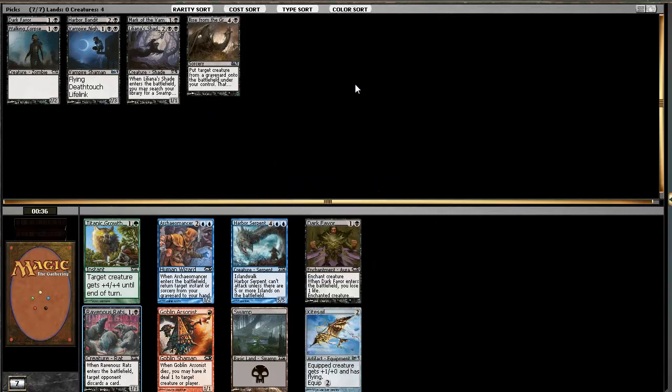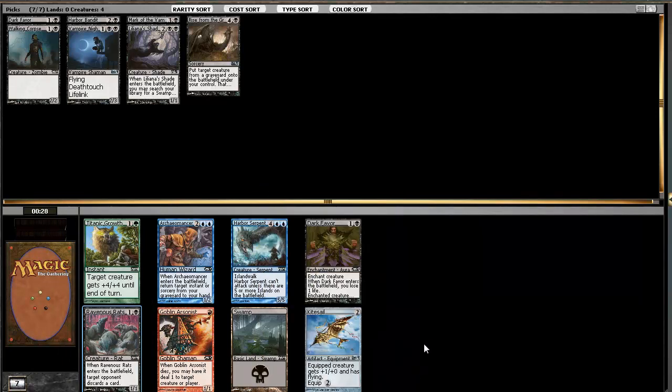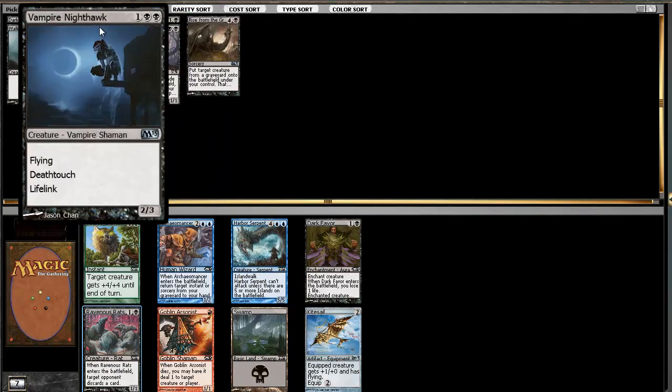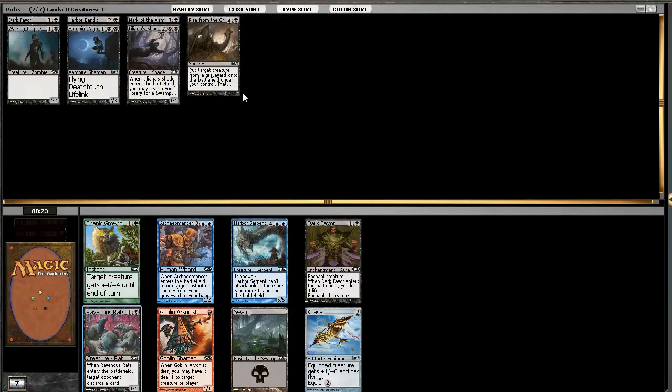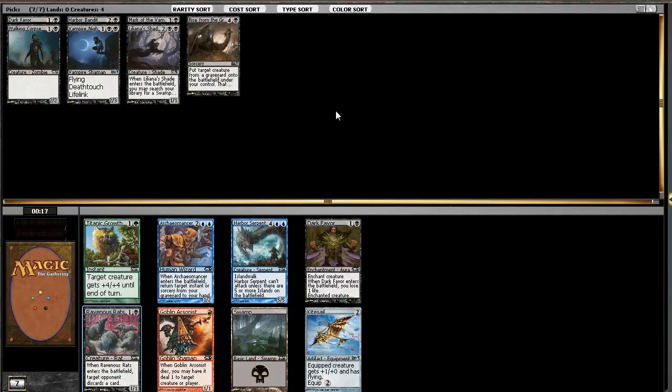Ravenous Rats and another Dark Favor. Kitesail here too, and we could take an Anathema Answerer, but we really don't have any spells except Rise from the Grave. A turn-six Anathema Answerer after a turn-five Rise doesn't seem likely, so I guess we'll just take the Ravenous Rats.